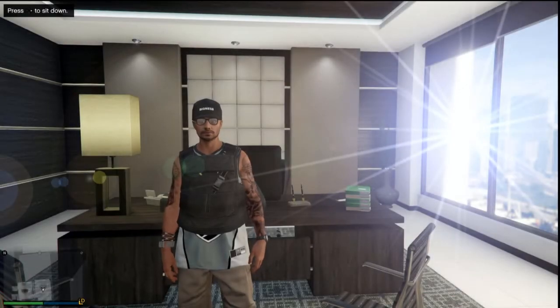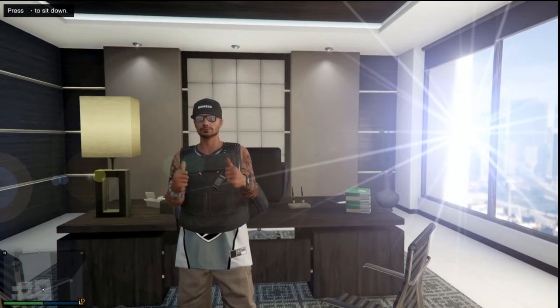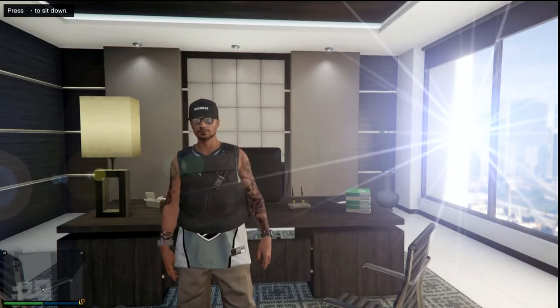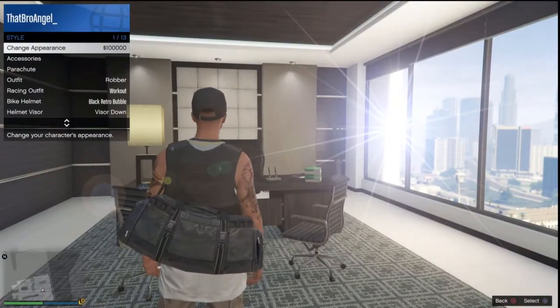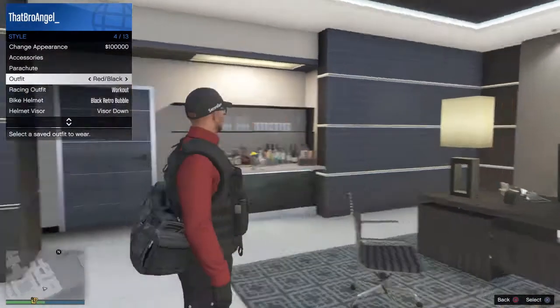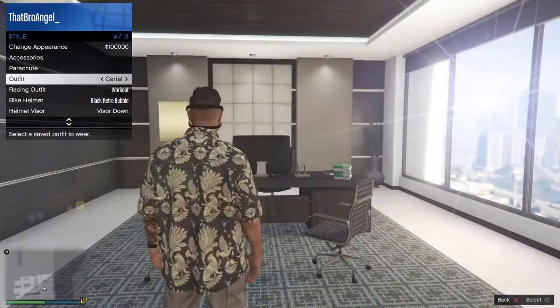What is up guys, it's Bro Angel and we are back with another Grand Theft Auto Online video. Today I'm gonna be teaching you guys a simple glitch you can use on your character, and that is how to get the duffel bag. First, you're gonna choose any outfit you want — pick an outfit that doesn't have a duffel bag — but just pick any outfit you want to add the duffel bag to. With me, I'm going with my smart outfit which looks kind of sophisticated.